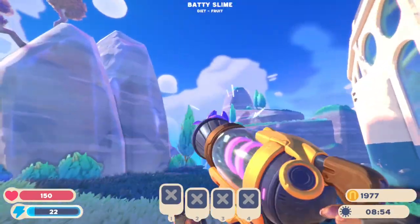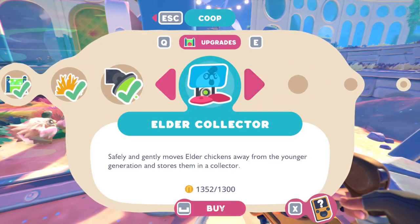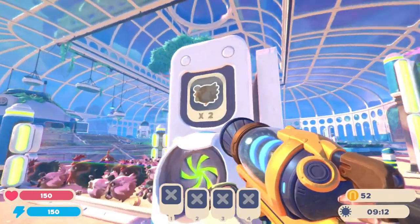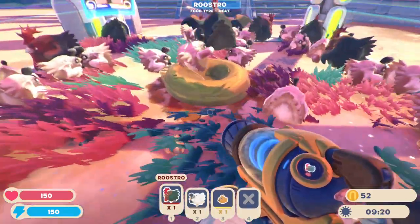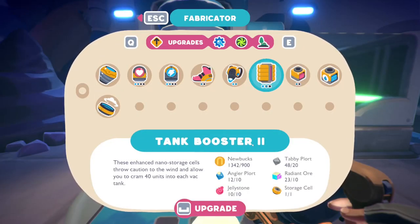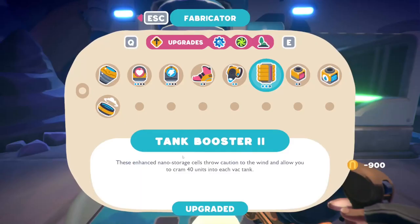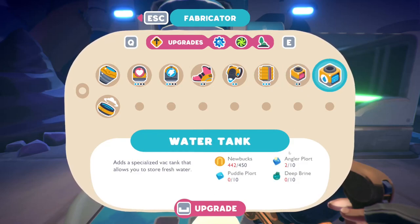I've got these rogue batty slimes from earlier. Also, I just thought about upgrading our chicken coop because we're relying on it as our food source for the phosphor slimes. Hopefully we can grow a bunch of these guys and feed our phosphor slimes easier. With the last bit of income I'm going to grab tank booster 2 — that'll be 40 units of items into each vac tank. We also need silky sand, which I'm assuming is from one of the beach areas. And eventually we need a water tank but we need deep brine for that.